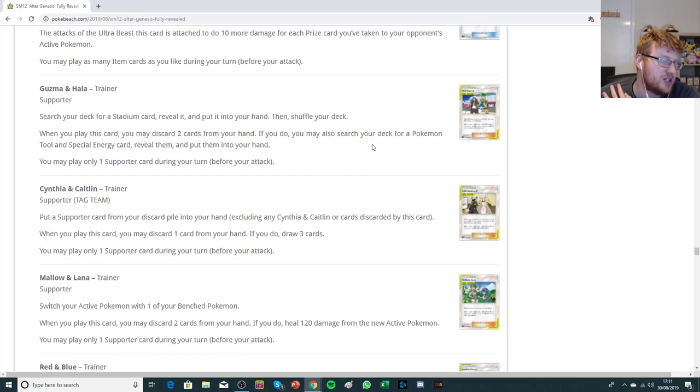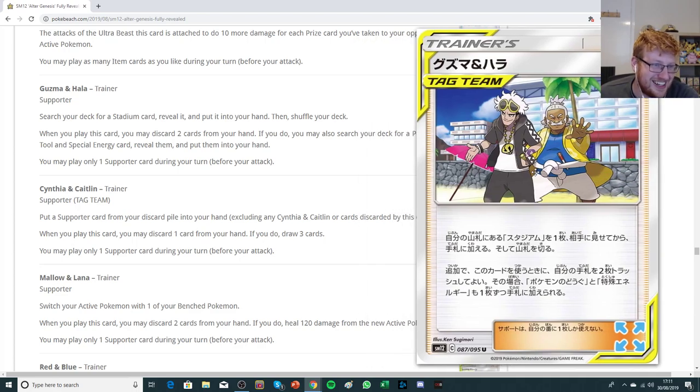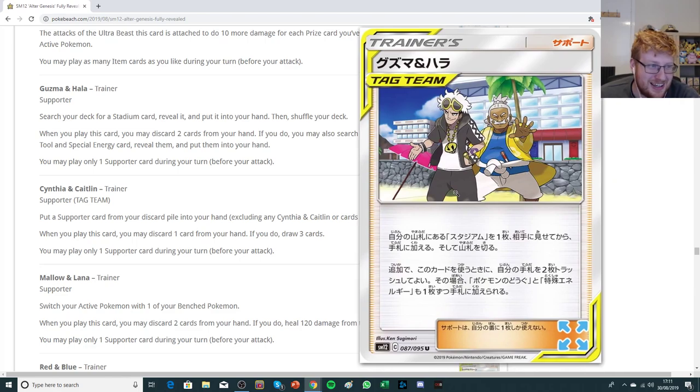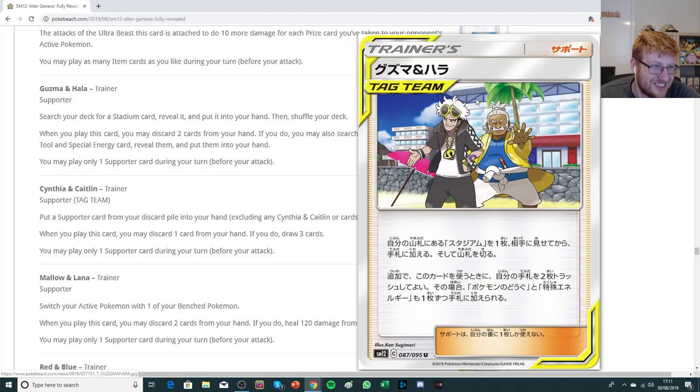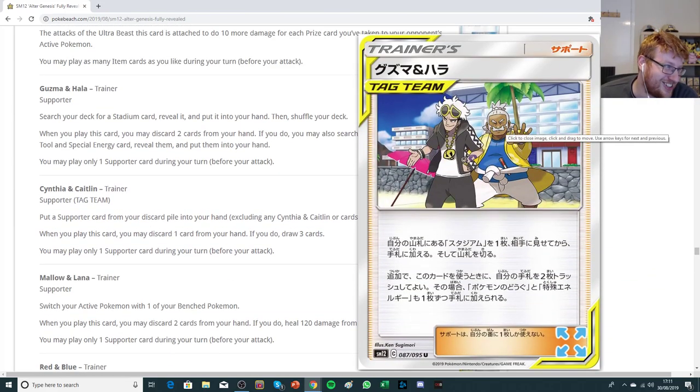Let's have a look at some of these tag team supporters. We start off with Guzma and Hala. The artwork, come on Pokemon — you've got to do better than this, it's just in-your-face laziness. I'm so surprised they're giving us these artworks. It's like the 'let me copy your homework' meme, but this is a real company doing this. The concept of tag team supporters is super cool, and if Tag Whistle works I'm happy to play these cards, but give us new artworks — that's just shocking.